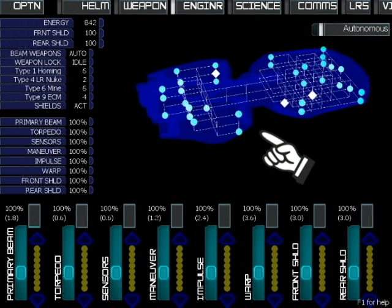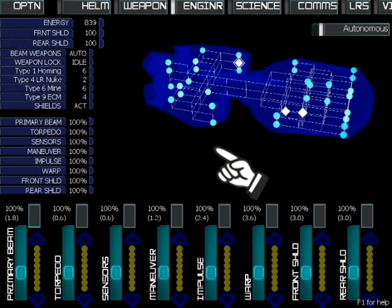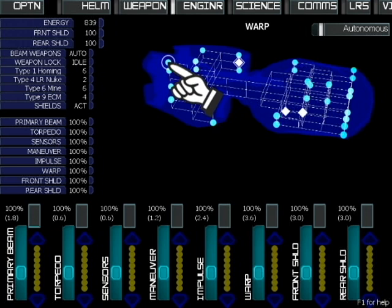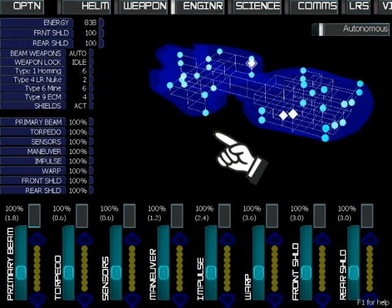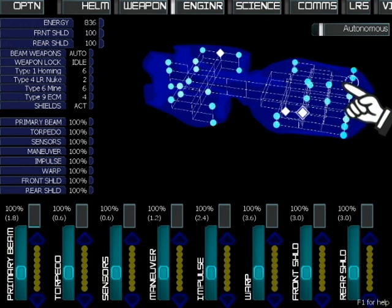There are three damage control parties on the ship, shown as blinking diamond-shaped icons. Click to select one and click on the location you want them to go — the damage control party will move through the ship to its destination. When damage appears on the ship as red dots, you can direct your damage control parties to go fix the damage.